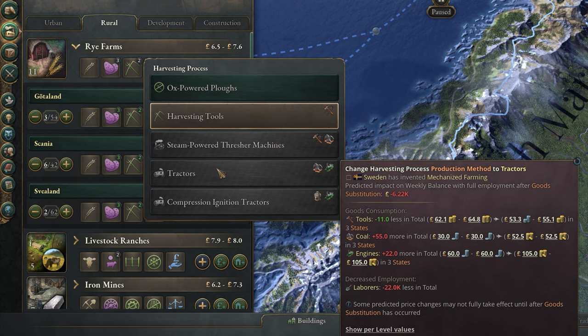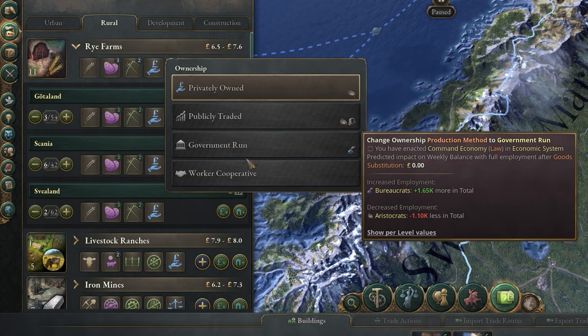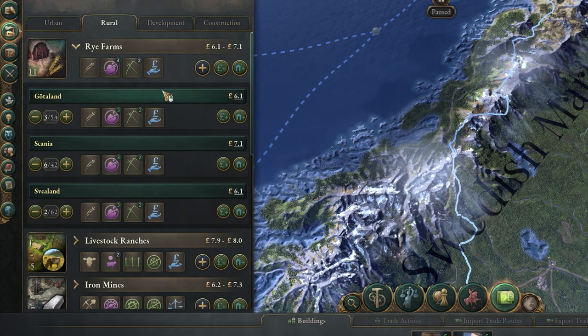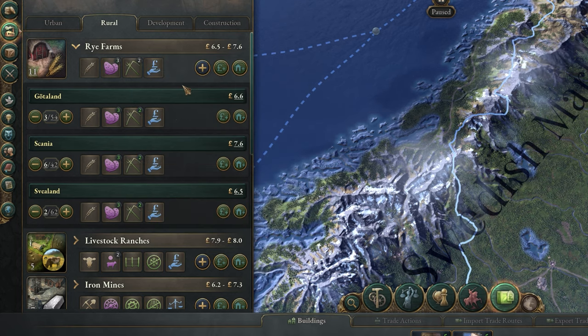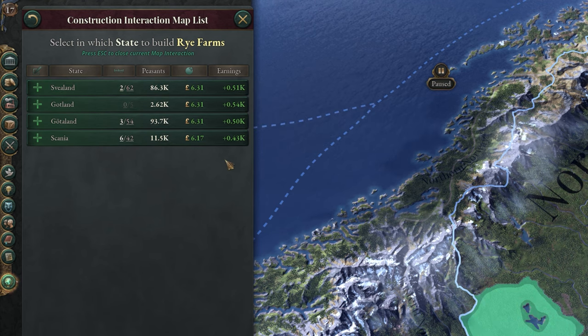Bear in mind that some method changes will never turn a profit but will increase your goods production, so are sometimes worth doing if you desperately need a certain good and can afford the change. You can also make these changes to every building in your country or to their individual states, depending on your budget and what is needed. To the right of this, you can expand your buildings of that type, which will bring up the construction menu.